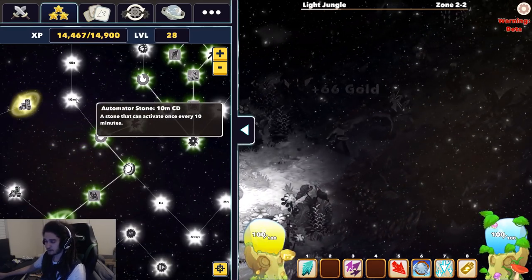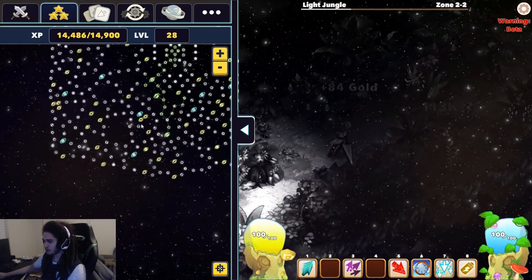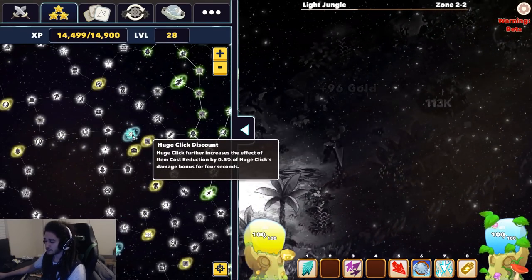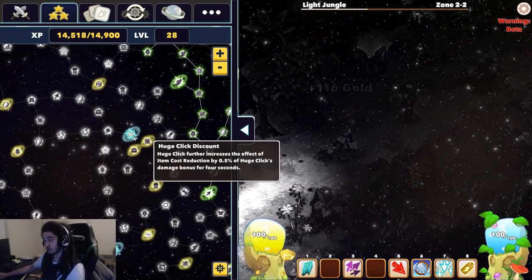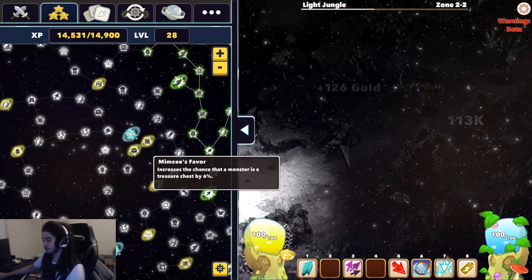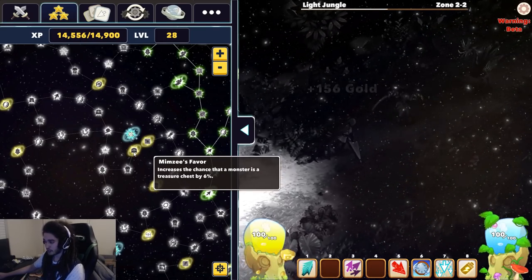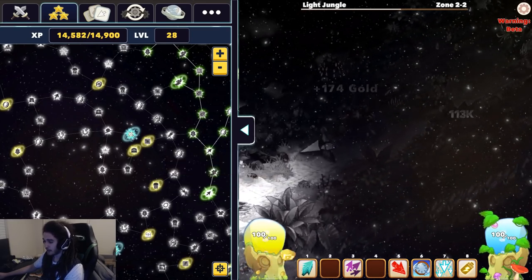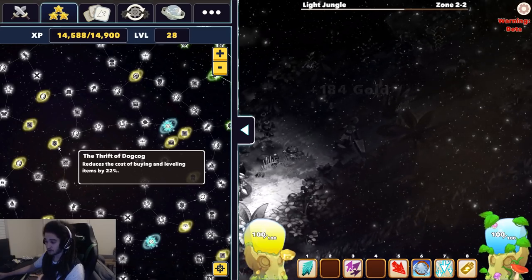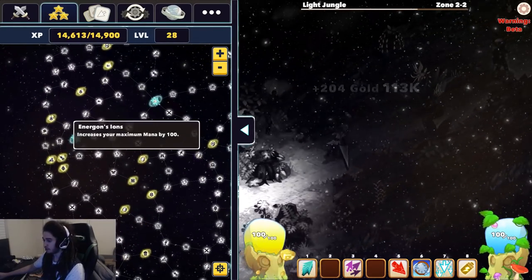Everything is pretty much passive. There are these keystones, which are kind of the blue ones, which augment your skills or add skills greatly to your character. Then there are yellow ones, which can also modify skills and have global bonuses like, for example, switching it to treasure chests, gold find, or reducing the cost of items. There's a bunch of stuff on here that you guys are probably going to want to look around at.